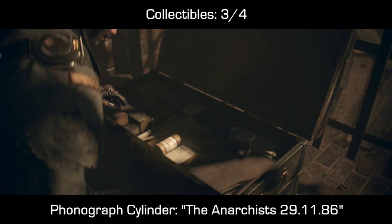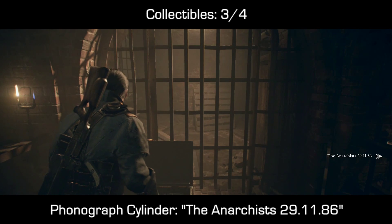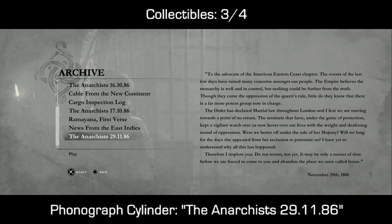At the very end of that dead end, you will find a box which you'll need to interact with and pry open. Inside you should find your 16th phonograph cylinder, 'The Anarchists 29.11.86.' Hopefully I said that right — for some reason my brain just stopped working there.